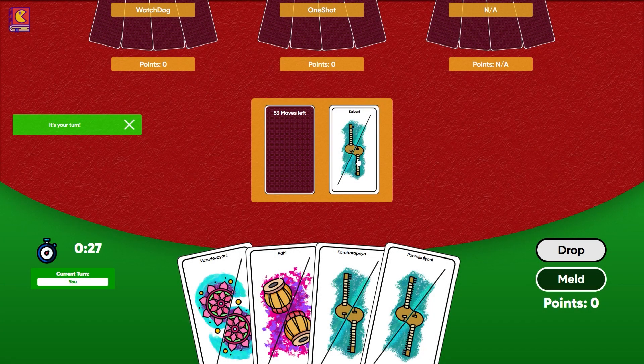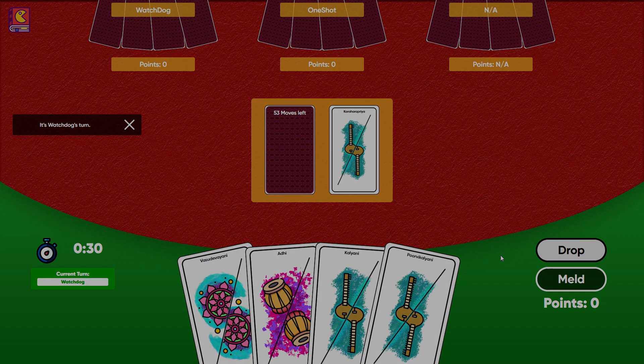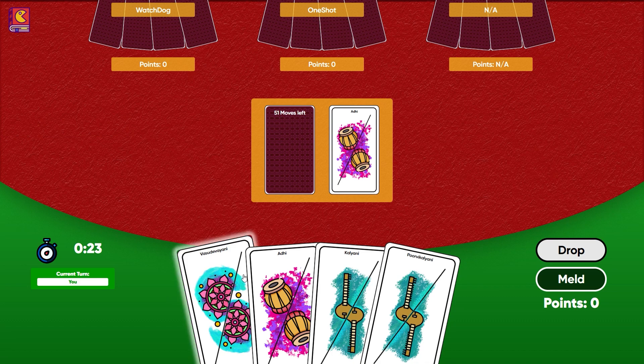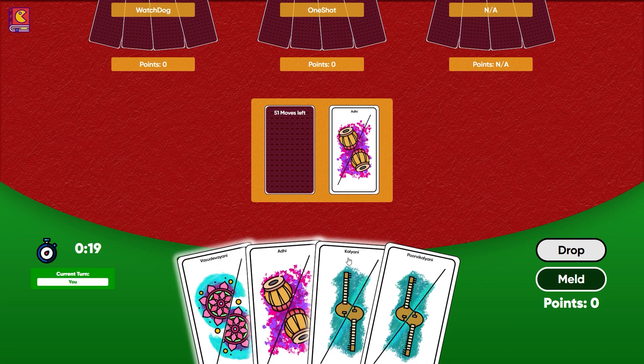A player can meld only during their turn and before they pick up a card. To meld, the player must select a set of three cards and click on the Meld button. To deselect a card, a player has to click on the card again.